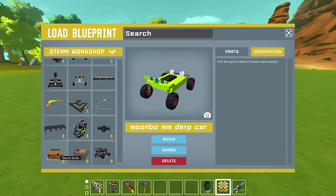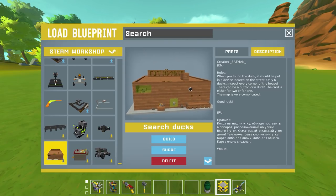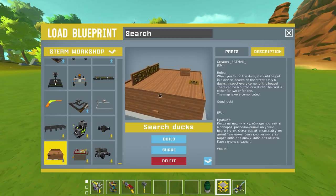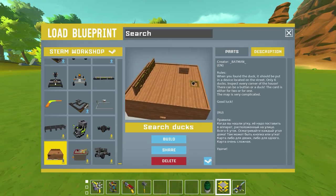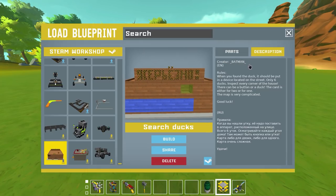This one is called 'Search Ducks' and it's got some writing on the front - looks Russian, or maybe English the other way. There's different writing on the back so it's definitely not English. The creator is batman, and the rules say: when you find a duck it should be put in a device located on the street. Only six ducks.